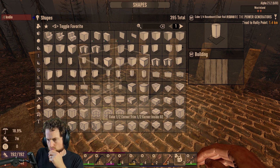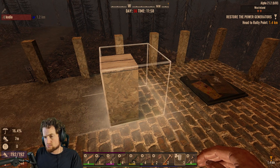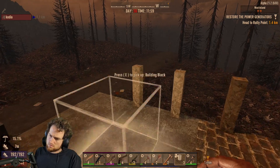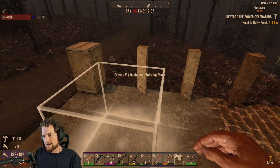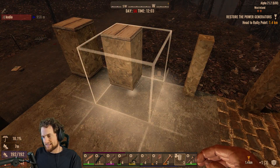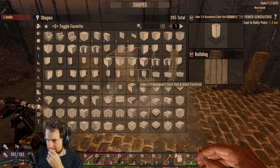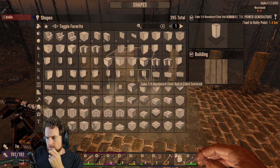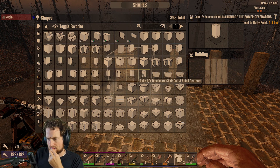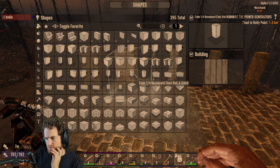A baseboard? What is a quarter baseboard? What does that look like? Oh, it has the chunkiness I'm looking for. Oh yeah. Look at that chunky boy. Does it have one that is centered, probably. Four-sided. It is already centered. Two-sided centered. It's not centered, it's on the corner.